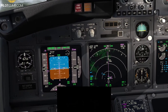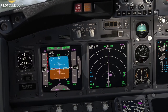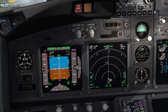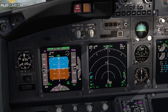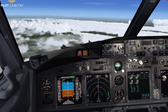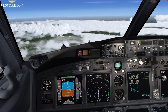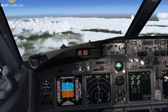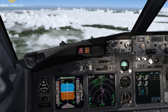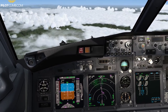We are approaching the TD point — you can see it right there — and the aircraft has started to pitch down. I haven't done anything apart from changing the altitude on the MCP. If everything is correct it should do everything by itself, but you should always cross-check what the aircraft is doing, because it's just a computer. The FMC and V-NAV are tools — you are flying the plane and you are responsible.